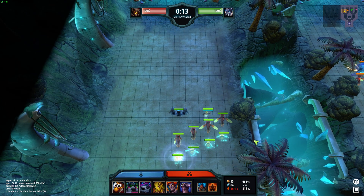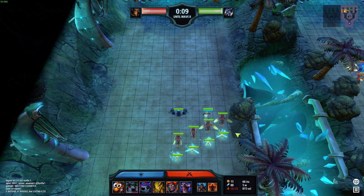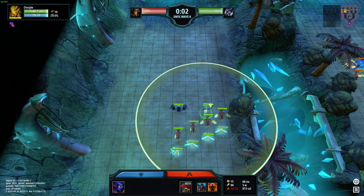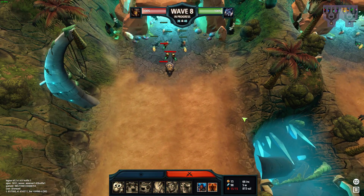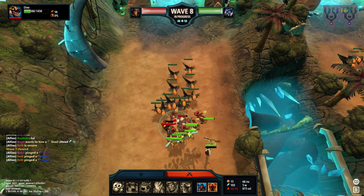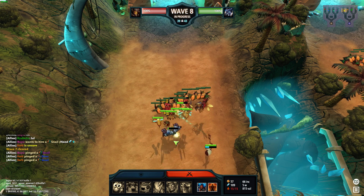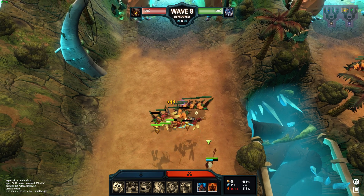I'm just gonna mess us up and hope for the best, and the best means somehow holding eight. Maybe the disciple will help me - the disciple is pretty strong on eight now with the pierce attack, and it can also help burst down dinos. The veteran got the tackle - it's gonna hurt. We got a lot of pierce but also a lot of natural armor.